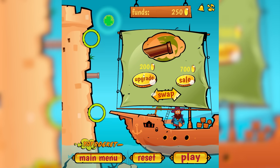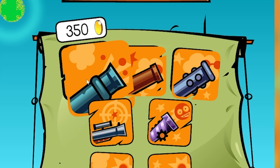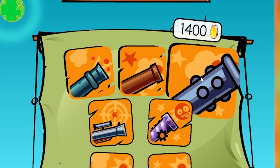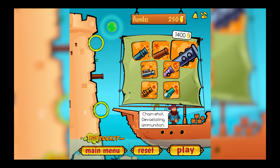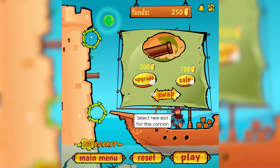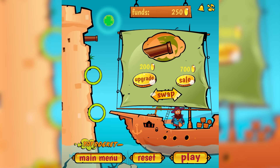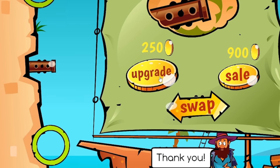We got 250. Basically, we can choose to upgrade the one we have, or we can buy extra cannons. Oh wow, these are expensive. Wait, is that even a cannon? I swear I've seen something like that in a dog toy shop. We can actually move the cannon we've got as well. I'll keep it in the middle because we're forming the strongest shape with those two circles. I think I will upgrade it.